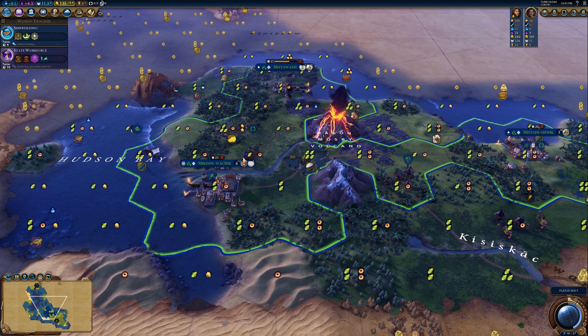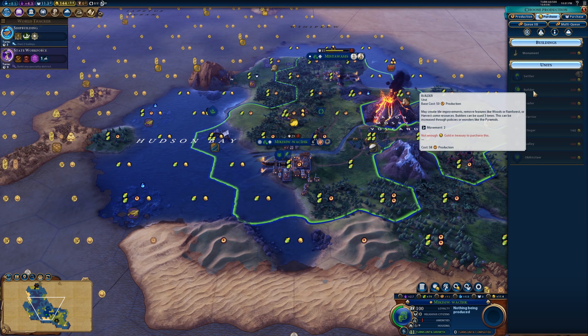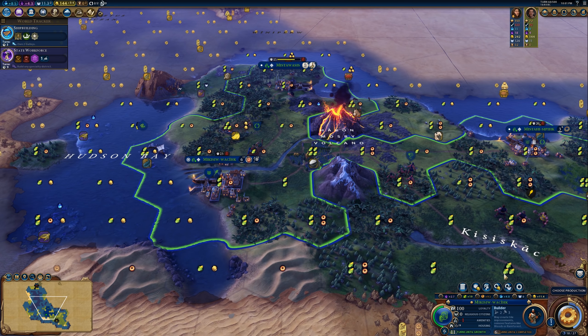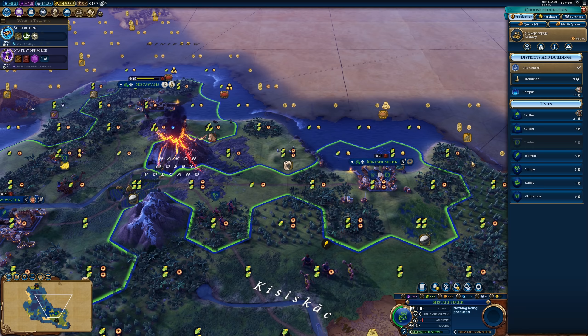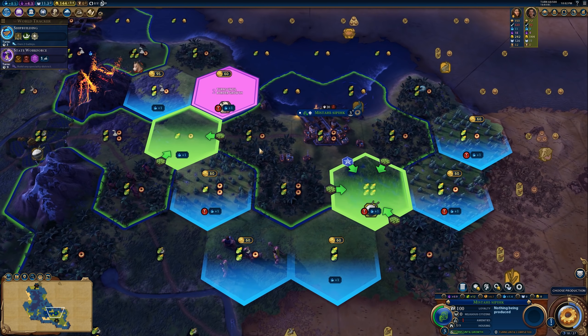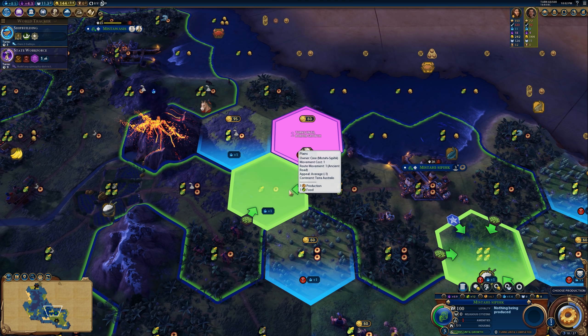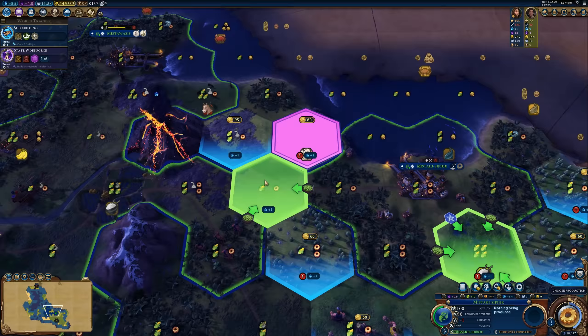We are finally getting some volcanic soil — we'll get to play around with that. A little science here, which is kind of cool, though we did lose some population to pay for it. It's going to be interesting dealing with this volcano going forward. For the builder replacement — it'd cost 230 gold, which we'll reach in about nine turns. So let's build the builder, chop the forest, pop the campus — bada boom. Let's do the monument first, then go to the campus.